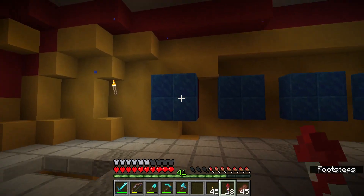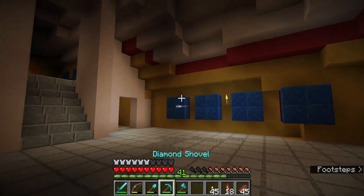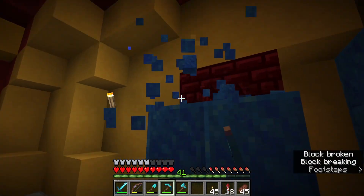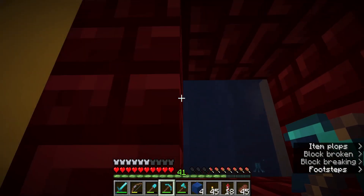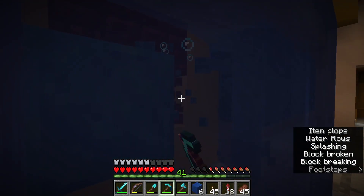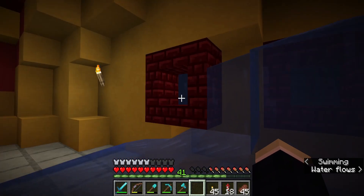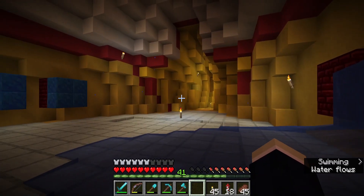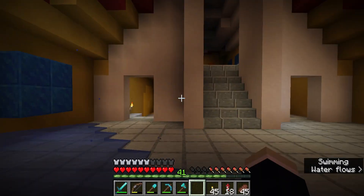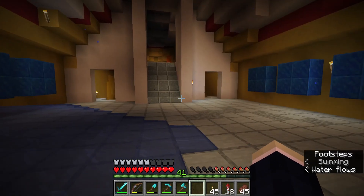First of all I really want to get rid of these lapis blocks — I don't think they look good at all from the inside. I've done some tinkering and we can actually remove these and the water will stay outside, though not every time. In order to pull this off I need to remove all water source blocks in front of these windows. At least that's what I did here and somehow it worked.